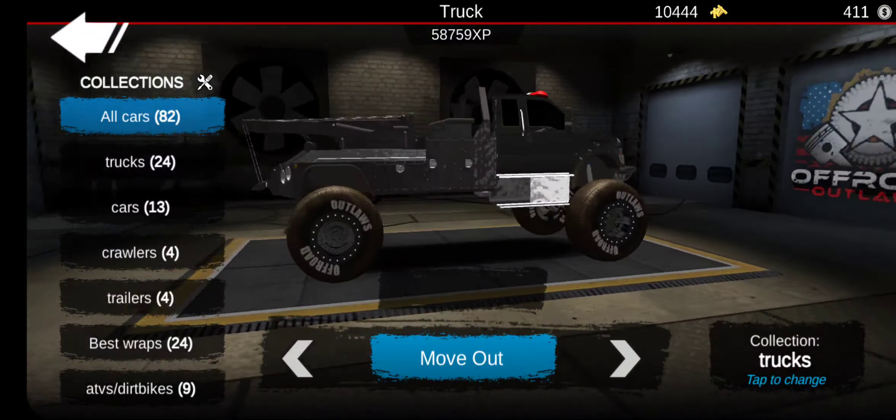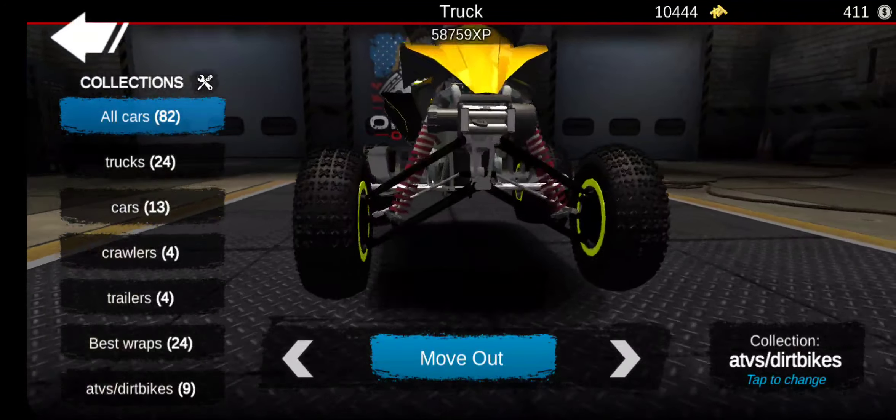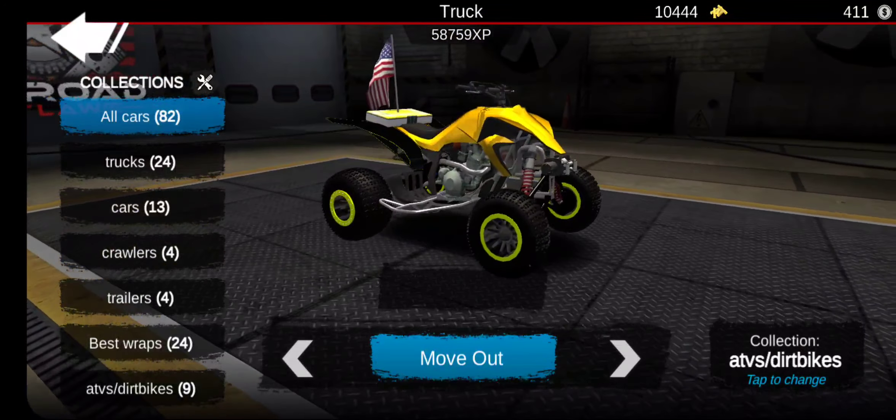Here's my little race quad — this thing is pretty awesome. I have the fenders on the back painted, pretty much all with the American flag. And then I did the bead locks on it, and then I have a little winch on it. This thing is pretty cool.